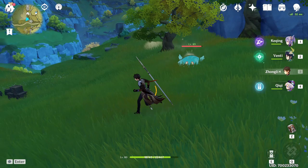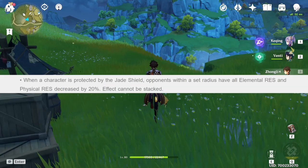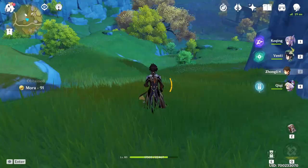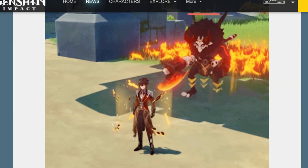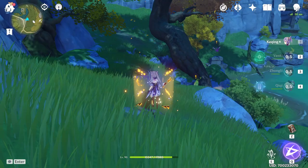In addition to all the previous changes, when you hold his E now and get that shield, any characters within a certain radius of this shield will have their physical and elemental resistance reduced by 20%. From the little example I'll be showing on screen here, it seems to have a pretty big radius — at least this much from where that Hilichurl finished his axe swing.